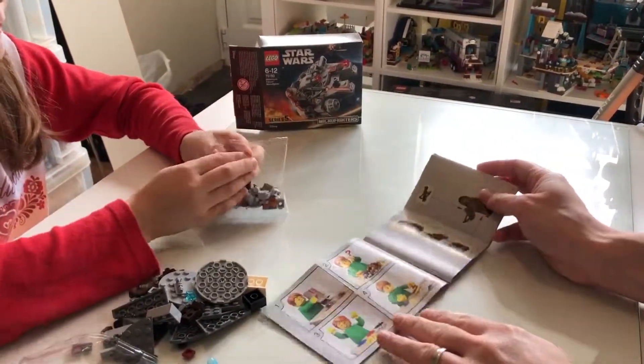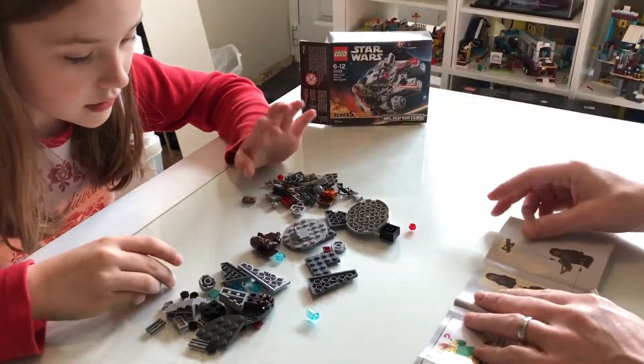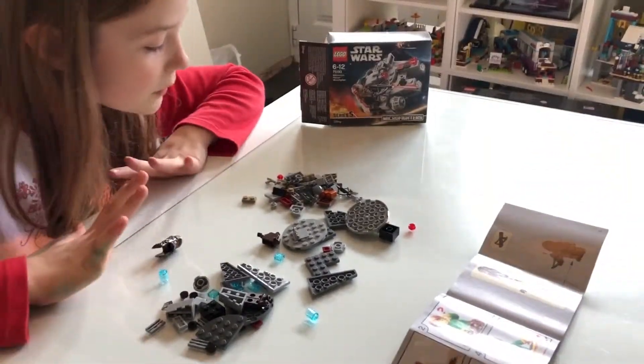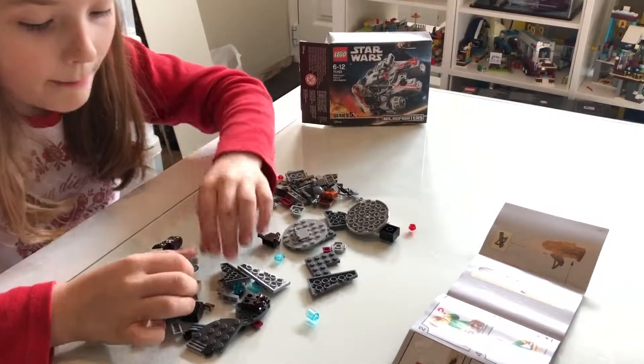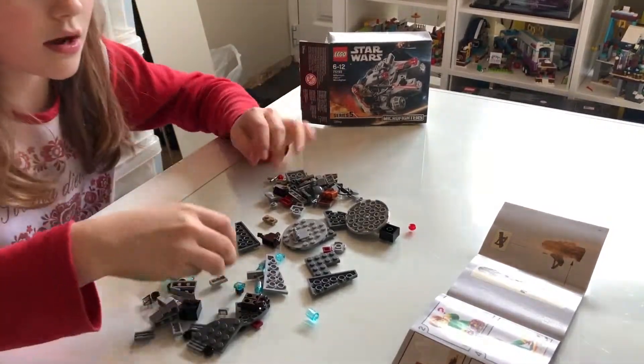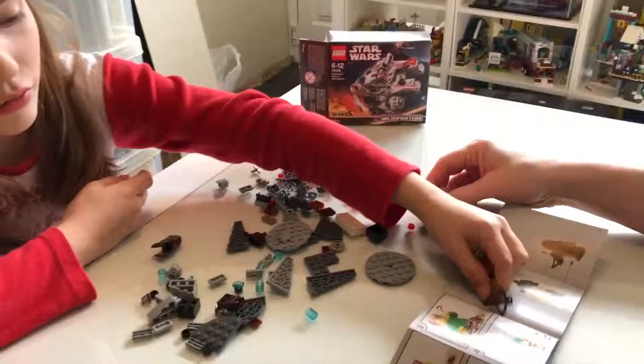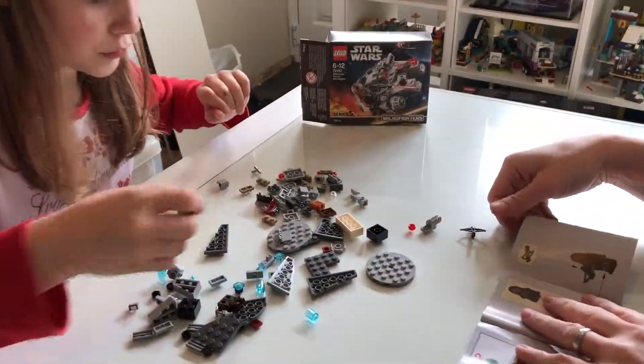I'm opening these up. Chewbacca. This is so good because — Chewbacca's easy. He has a crossbow and I don't know if it's one of the new makes. Oh, this is a weird piece — I think that's in a new colour. Okay, I'll get to Chewbacca.